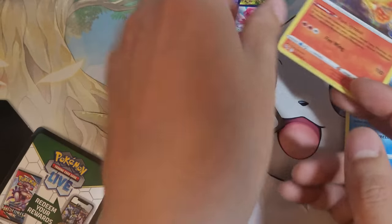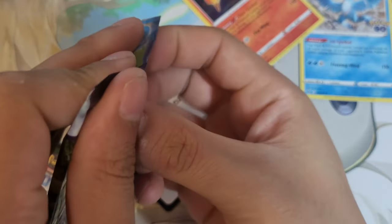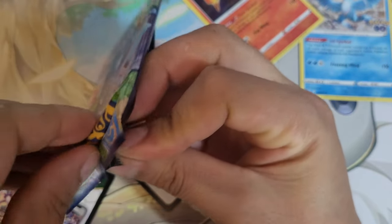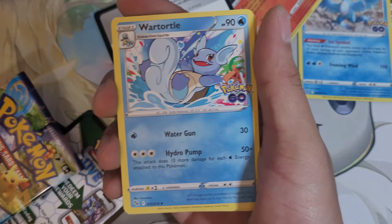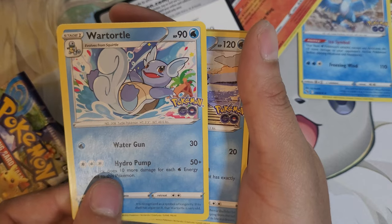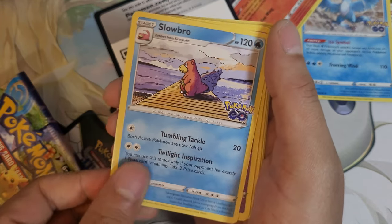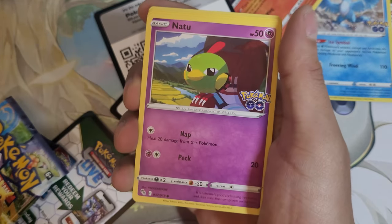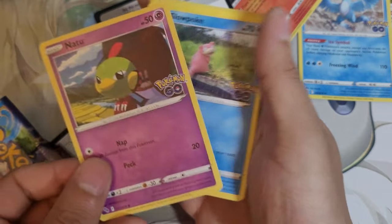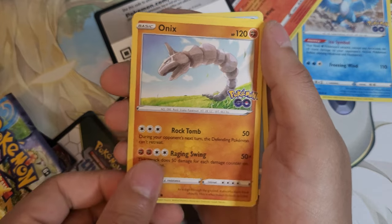For my final pack, are we going to get a Zapdos, Sardine, and a Moltres? That'd be pretty cool. Lightning energy, electric energy — too much energy. Ward Horno. Slowbro. Lunatone. Naughty. Slowpoke. Onyx.